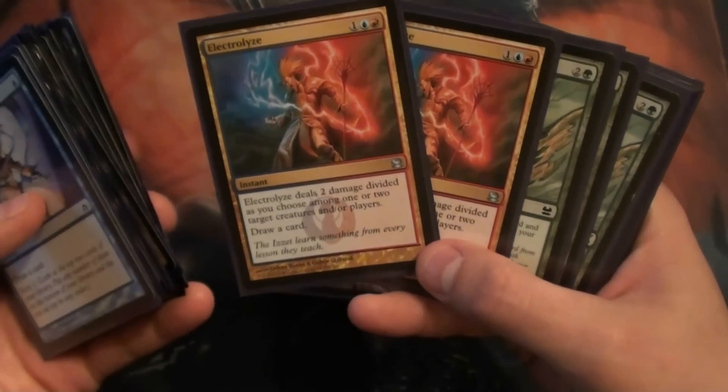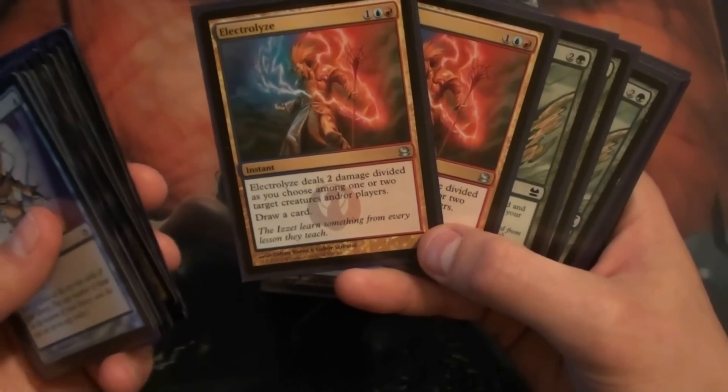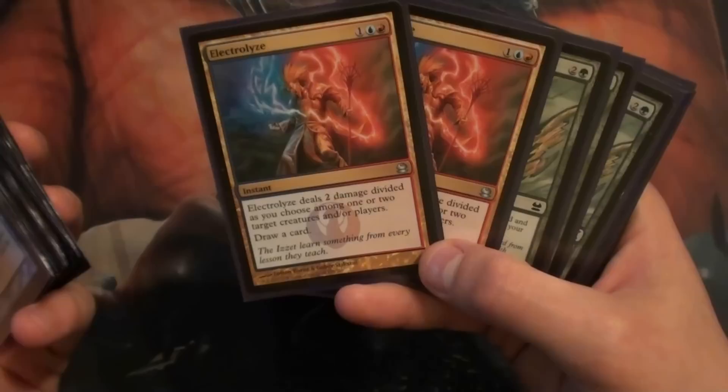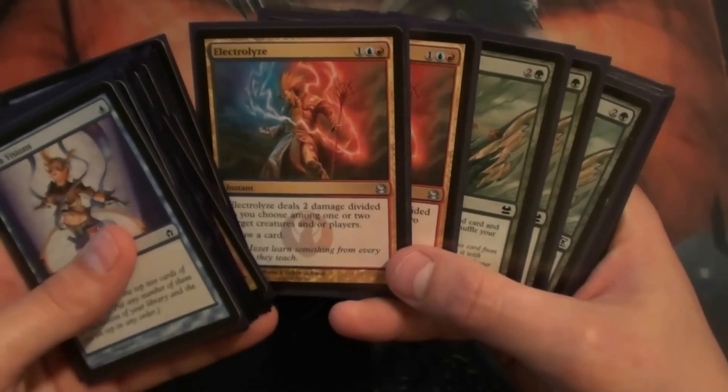We've got two Electrolyze, but some people run three or whatnot. Just a great card — two damage and draw a card. And with Scapeshift, getting them down to 18 can be very important, so hitting them for two to their face is very relevant.